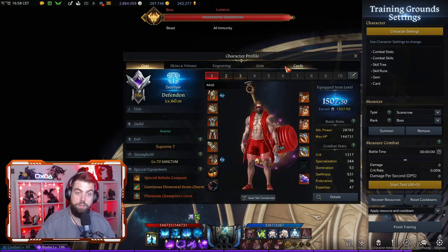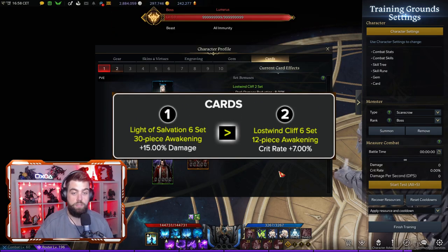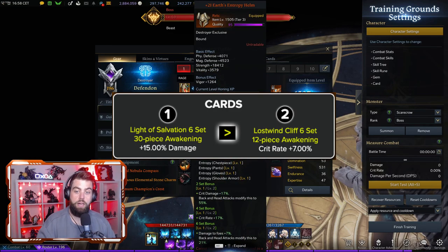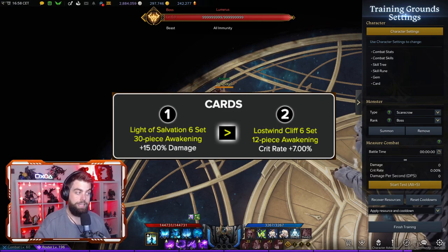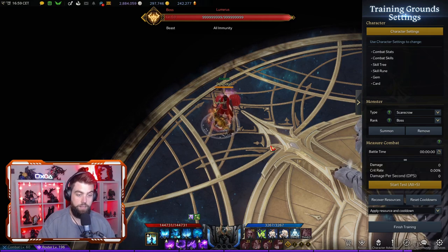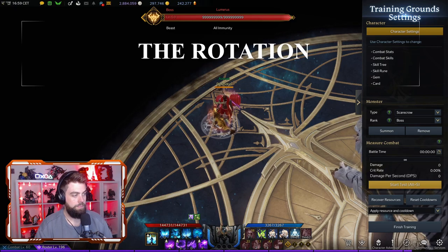For cards, you're going to want to run at minimum Lost Wind Cliff Set at 12 — that's for the crit rate. It's very important to help bump up your crit rate close to 100%, because of our high crit damage multiplier when running Ragehammer and the Entropy Set. You're going to want to run Light of Salvation at 18 before it's better than Lost Wind Cliff, so Lost Wind 12+ is the baseline, or Light of Salvation 18 or more is superior.